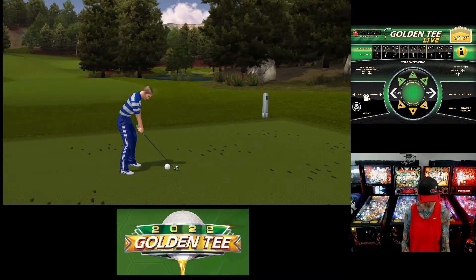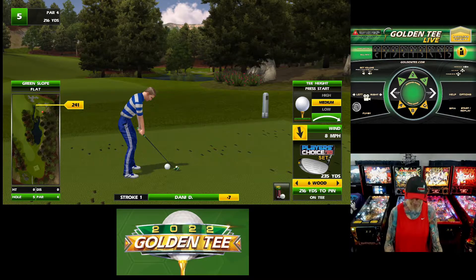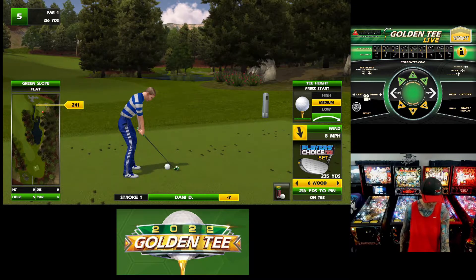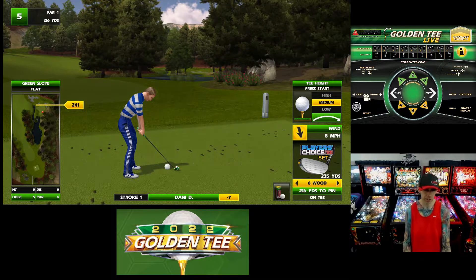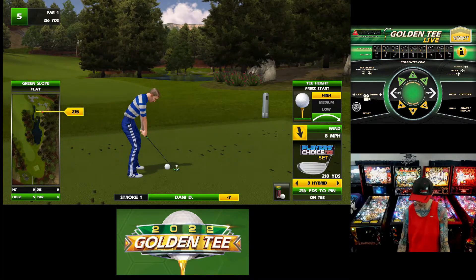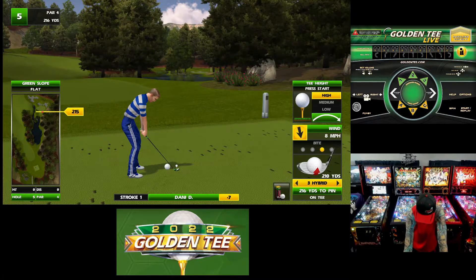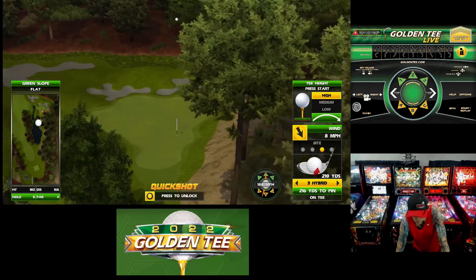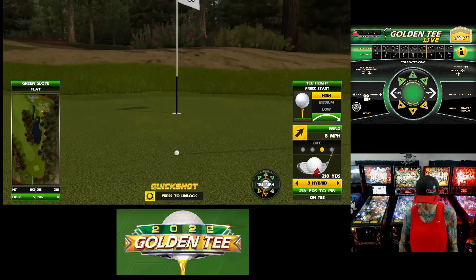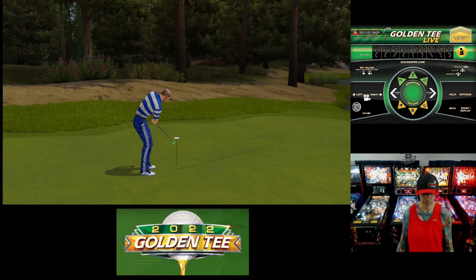Okay, what do we got going on here? I hate this hole — I always feel like there's going to be an invisible leaf that nails the ball and drops it down, even though I think they did a better job of eliminating the invisible leaves on this update. Okay, let's go with the high tee, we got some bite, do the eight of two it looks like. That was the right idea — we'll be putting in the hole for eagle.